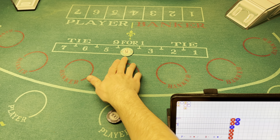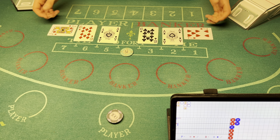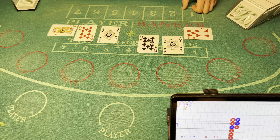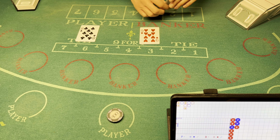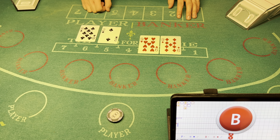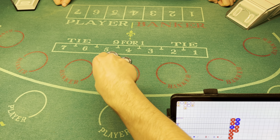We'll go $200 on player again and cover the tie. Eight — banker wins. Lots of banker wins today. Let's go $200 on the player again. Natural eight — banker wins! Oh my god. I see a lot of red on the board today for the bank, so we're gonna go $200 on the bank.